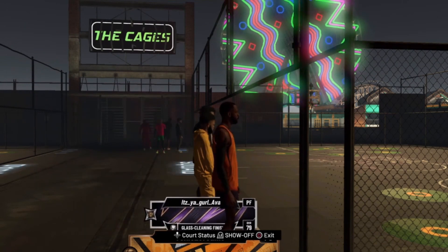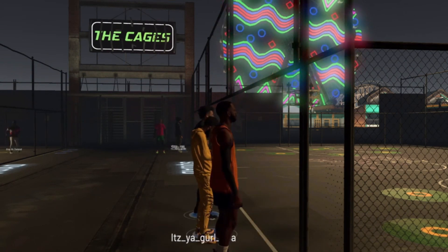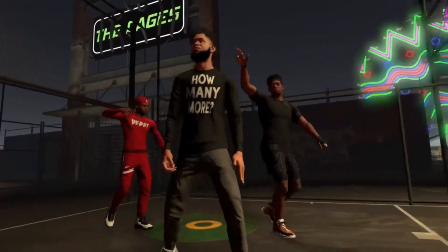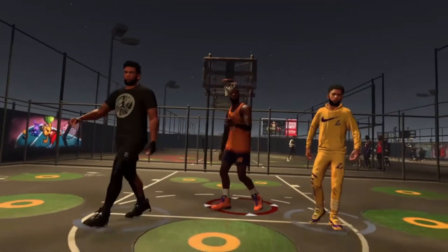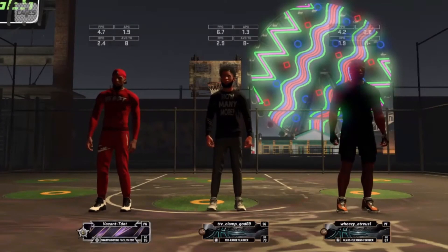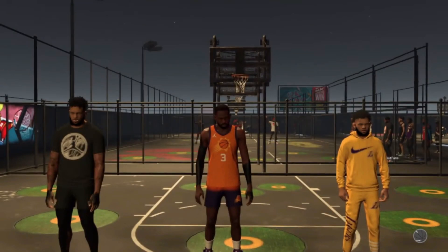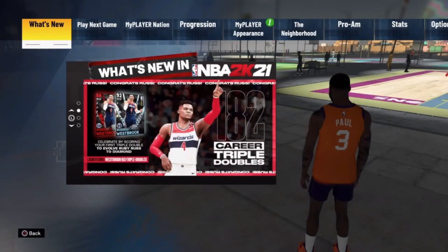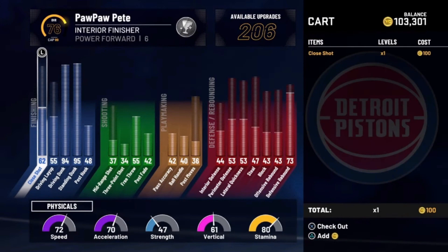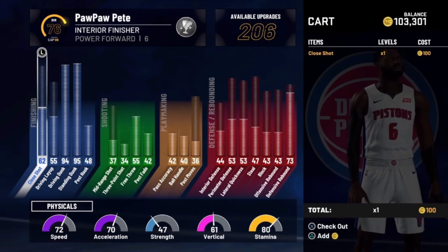2K tried to patch it so we can't spam this anymore, but we found a workaround. If you do it in this order you will rack up your VC each time. Now that we're back in the Cages, join a random game, and as soon as you see either team start the pre-game celebration, join a friend in the Neighborhood. Once that happens you'll be loaded back into the Neighborhood and you'll see you get VC each time you do it. Shout out to the homie Charles for this video — drop a like, drop a sub, I'm out, peace.